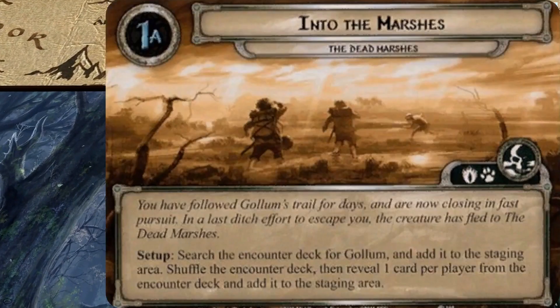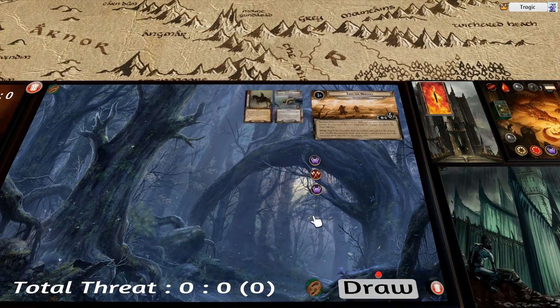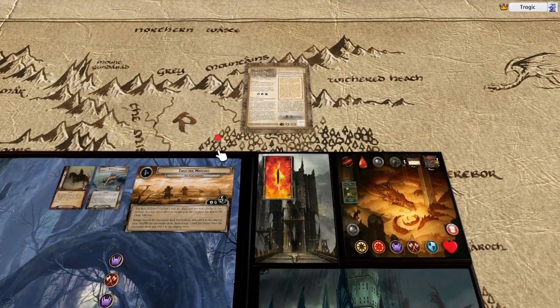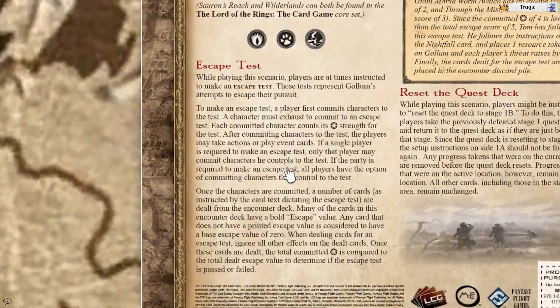Let's go up to the opening quest. 'You have followed Gollum's trail for days and are now closing in fast pursuit. In a last-ditch effort to escape you, the creature has fled to the dead marshes.' It's basically just saying: put Gollum in the staging area, draw a card per player.